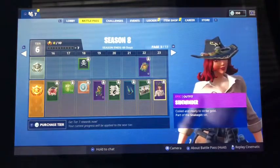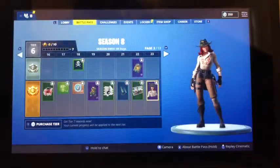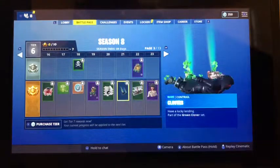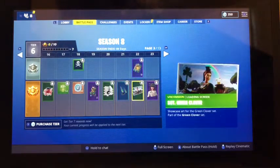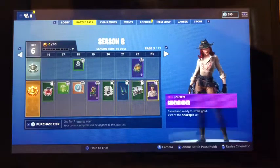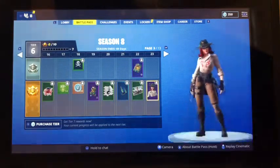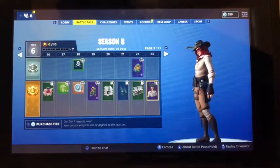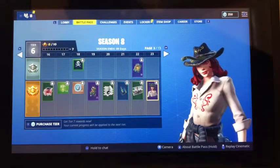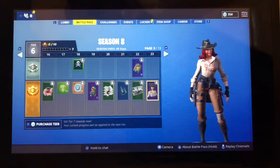We've got our next skin — the Sidewinder, which looks like kind of a snake. I just cut the video for a second — I was getting into the new pirate skin, which I think is really cool. I'm probably going to be using that to start the season. But we left off with the Sidewinder, which kind of looks like a snake tamer kind of skin. She's got red eyes, which is pretty creepy. It's kind of like a sweatshirt snake wrapped around her waist, which is pretty cool.